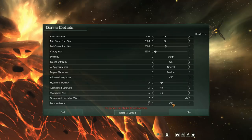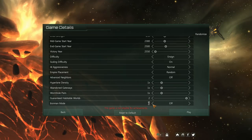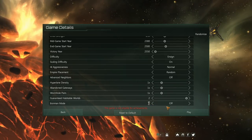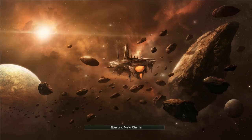Also Iron Man — I'd say turn it off, because sometimes if you make a big mistake you can just reload from an earlier save. Iron Man prevents you from loading from an earlier save; it only keeps one save file. For your first game, you're not achievement hunting. So let us dive in.